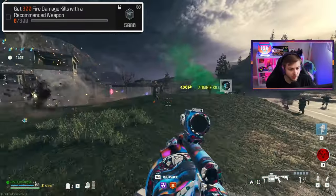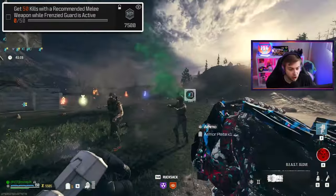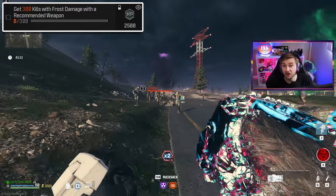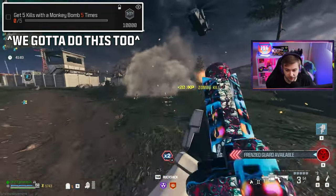I went ahead and threw Napalm Burst on our RGL. We also need to get 50 kills with a melee weapon while Frenzy Guard is active, so I brought in my Kong Fist, which is the Gladiator with a blueprint on it. We need kills with frost damage too, so I have frost damage on our Gladiator. I'll be using our RGL until I have Frenzy Guard ready.